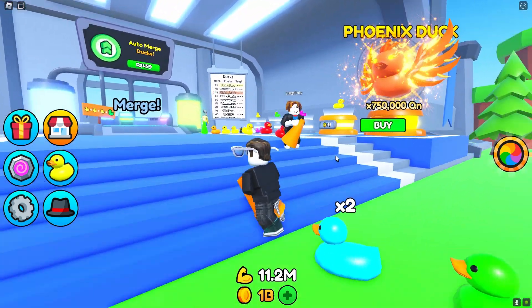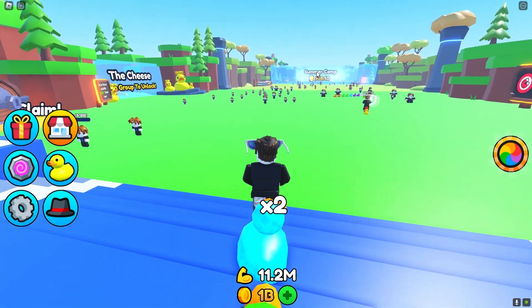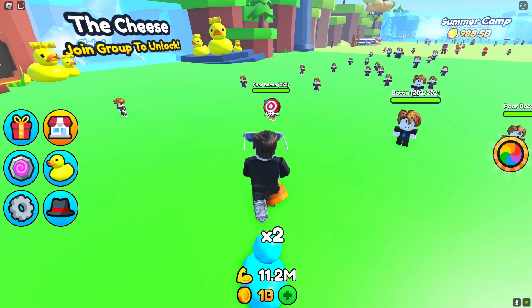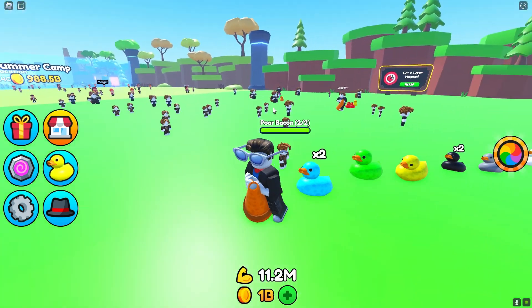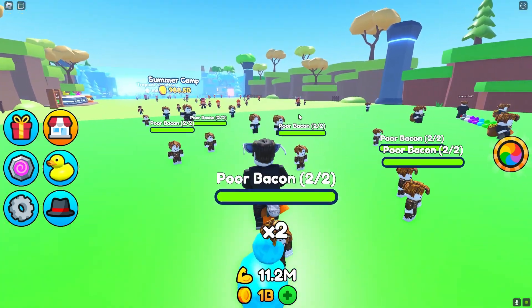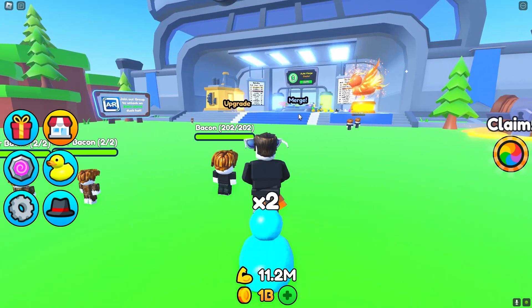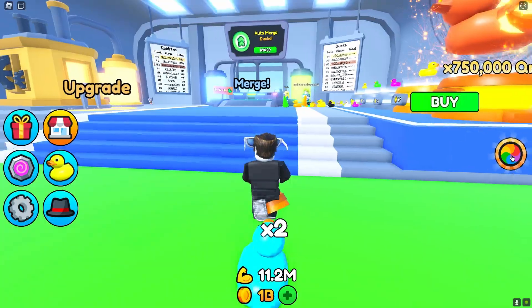When you first spawn in you're just going to have one duck. You start out in the plains with this yellow duck and you're going to have one power. You'll start in the bacon area and you're going to kill the poor bacon. After killing all of the poor bacons you're going to get enough money — I believe it is 100 coins — and then you can buy another yellow duck.